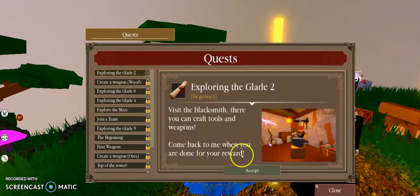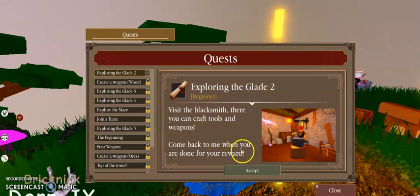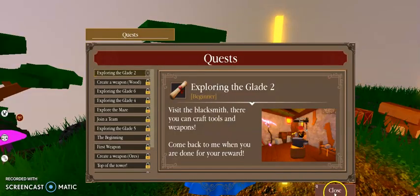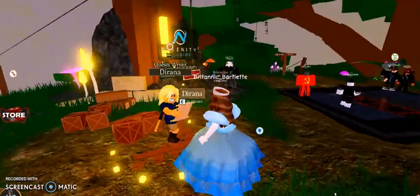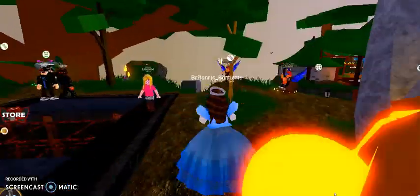So let's do explore the glade too — visit the blacksmith. There you can craft tools and weapons. Come back to me when you are done. The blacksmith is right across this bridge.